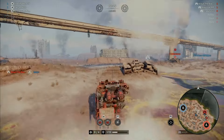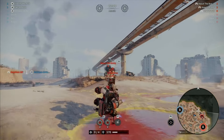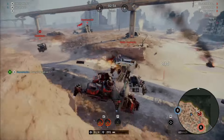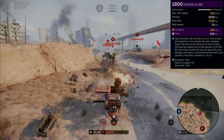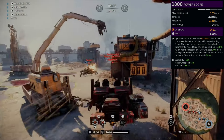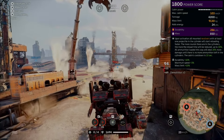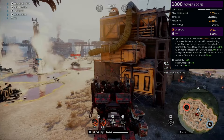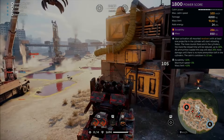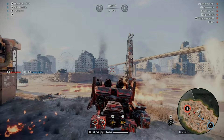The first cabin we're testing is the Manatui cabin. It stood out because it's revolver-specific with a unique perk that only works with revolvers, including the Lucifer. The perk reads: upon activation, all mounted revolvers with at least one projectile in the cylinder will start reloading faster. The more rounds in the cylinder, the more reload time is reduced — up to 30%. All ammunition loaded this way will deal 20% more damage until the cylinder is empty. The cabin's cooldown is 10 seconds.